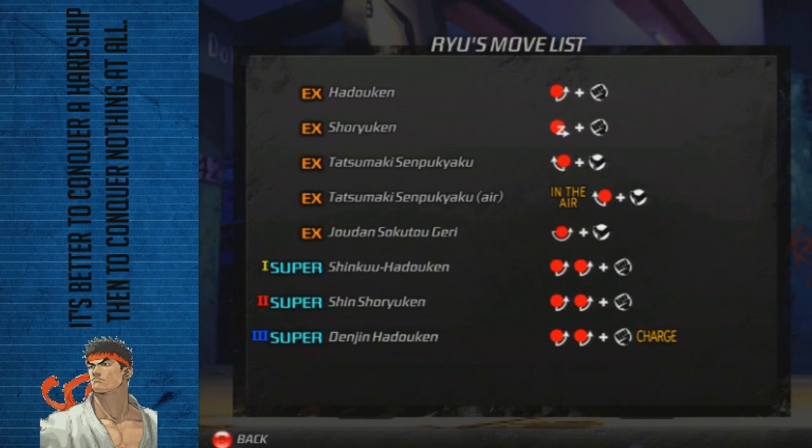Welcome to the Third Strike Primer for Ryu, however you grew up calling him. Here is his move list — pretty straightforward as far as a Shoto goes. He has three Supers, and they're all actually very good, but typically starting out you want him to use number one, and that's what we'll cover for today.